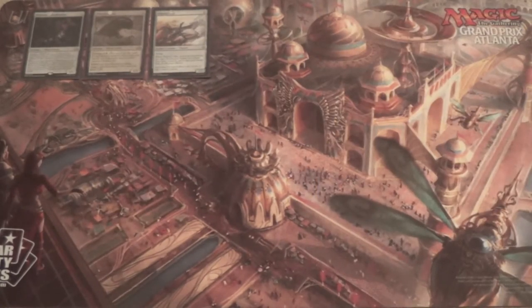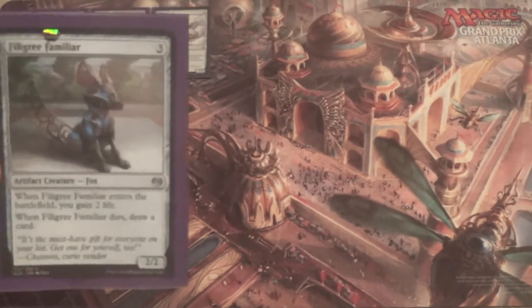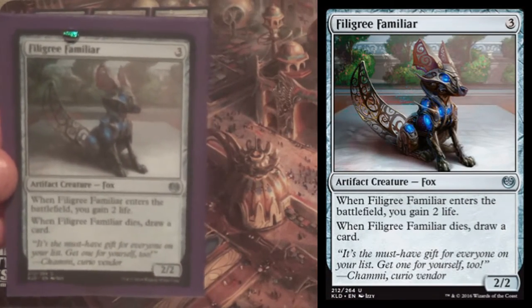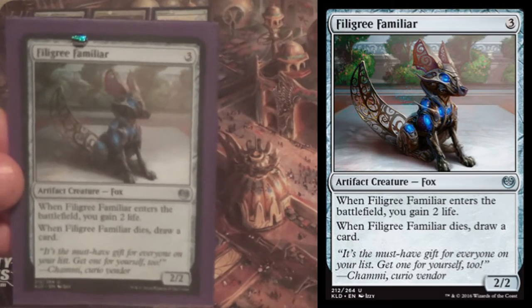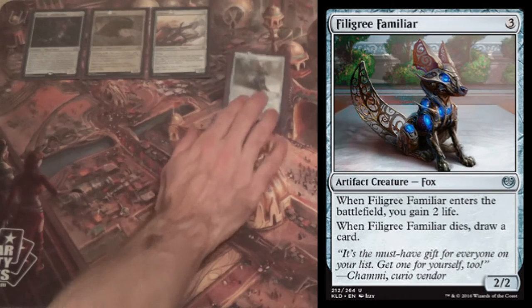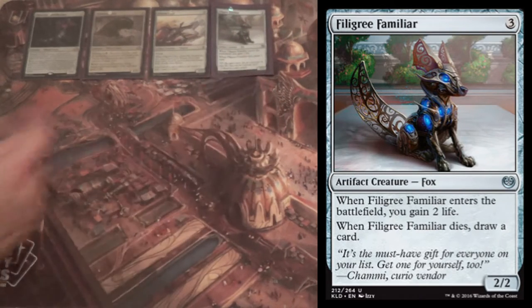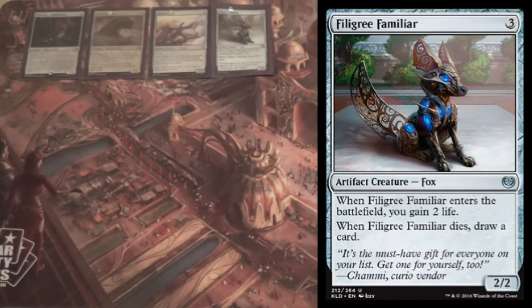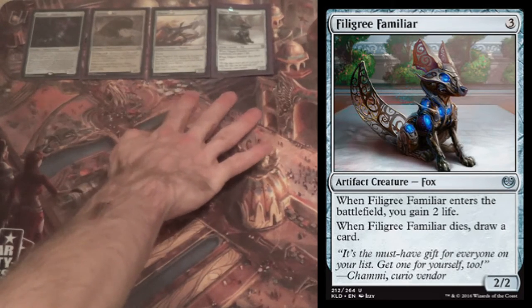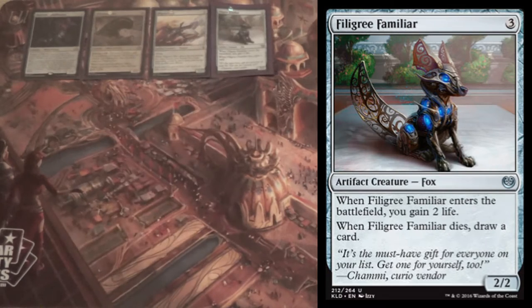The non-rare I was most excited about when Kaladesh was spoiled is Filigree Familiar. When it enters the battlefield you gain 2 life; when it dies you draw a card. On the front end it keeps you alive; on the back end — dog joke — you draw a card. That makes either Emerge creature that much better: either way, when they're coming in, you get some advantage, and on the way out you get a whole card.